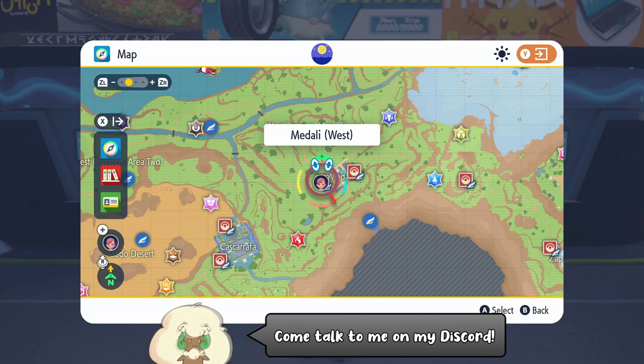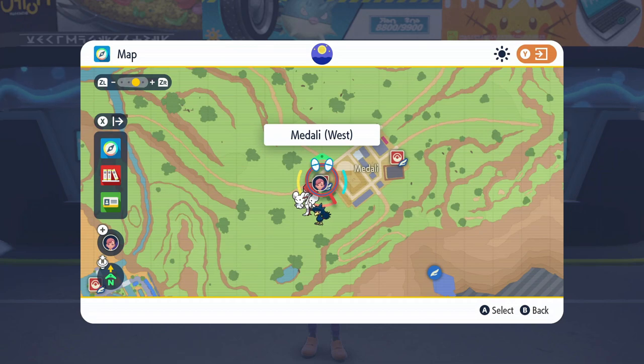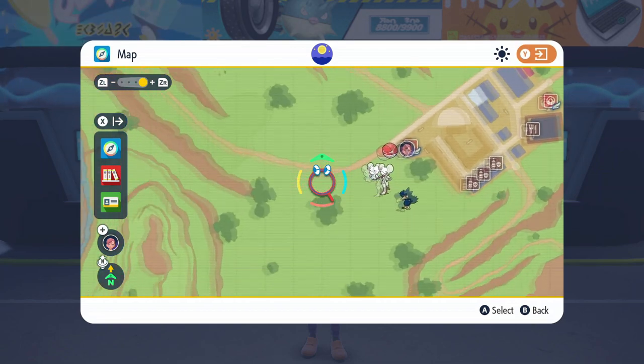We can get three of them by flying over here to the Pokemon Center in Medali West. I don't know why there are six of these things.